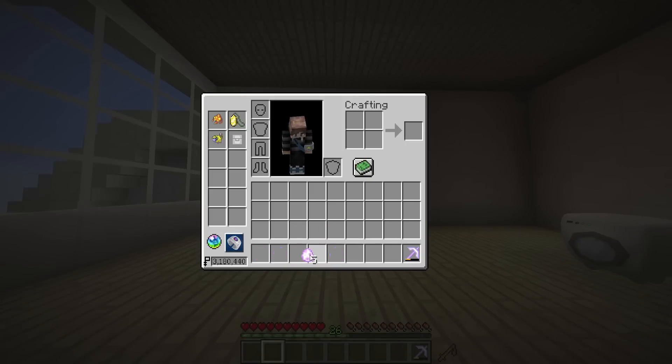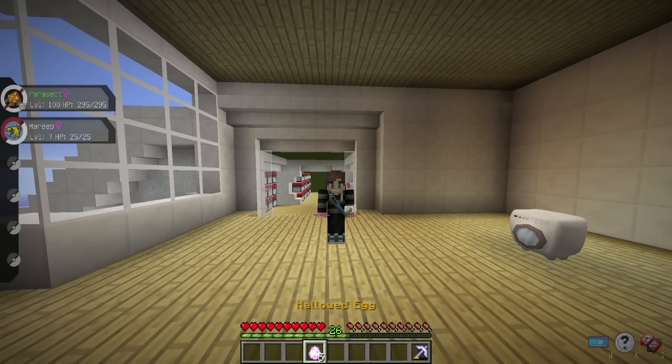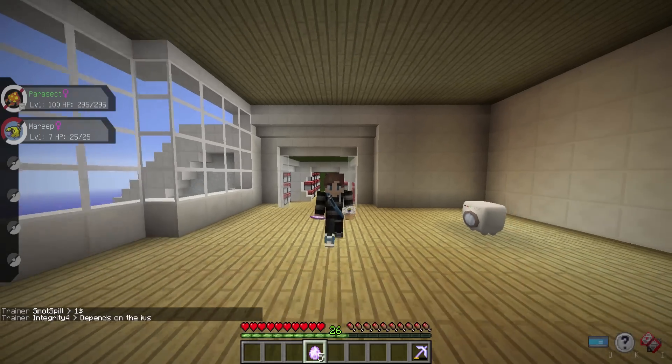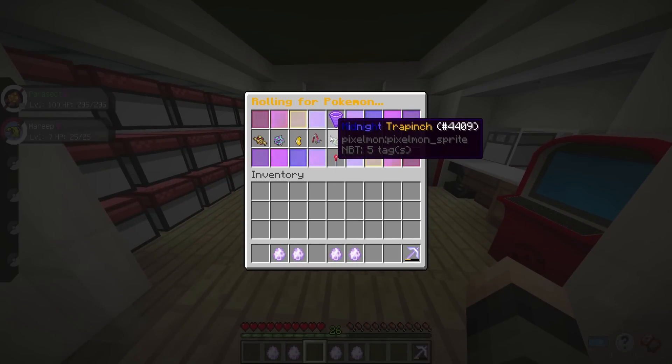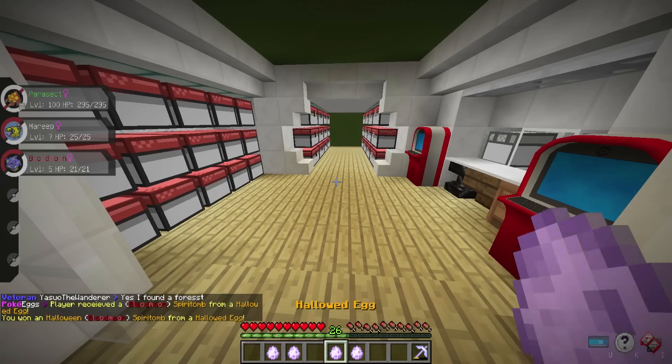We are actually going to be opening up five hallowed eggs. I want to say there is a 40% off sale over on the server store — everything network-wide is 40% off. That includes these eggs, as well as aura eggs, shadow eggs, all of the ranks, gems, items, and everything else you could possibly want — 40% off at buy.pokecentral.org. All of the money from those purchases goes towards supporting the server, keeping it updated, and supporting this channel. Let's jump straight into opening up these eggs — number one — I'm really hoping we get the Sableye.